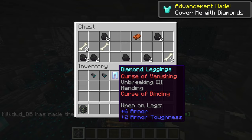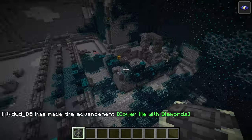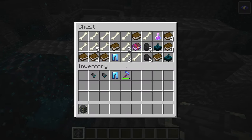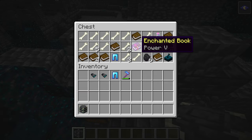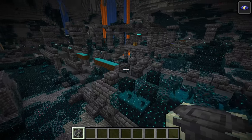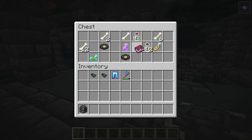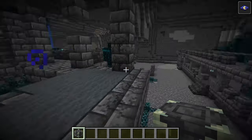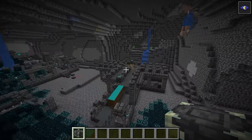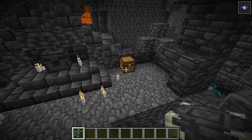That brings us to our new enchantment coming in this update. This enchantment is actually for your leggings, which I think is incredibly useful. Previously you could only put mending, unbreaking, and the different protection enchantments on leggings. But now you're also going to have Swift Sneak, and there are three different levels to it. Basically you're going to be able to move very quickly while you are sneaking, which is going to be very useful especially for the deep dark where you're going to want to sneak around the entire place to avoid the warden.